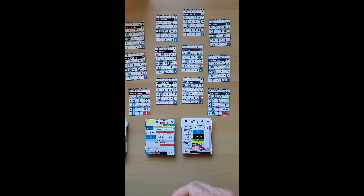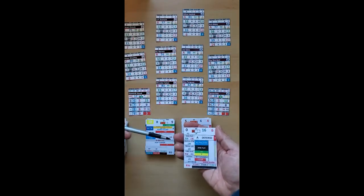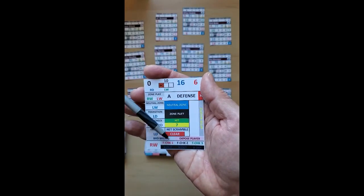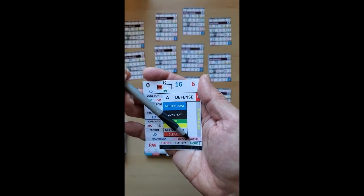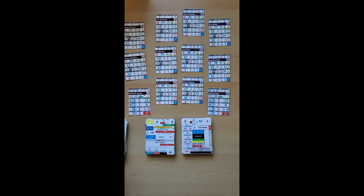If the blue number is above his breakout rating, you would look at the same card where you resolved the play and look at the bad break section. In this case it says 'exposed player,' and I'll go into the different scenarios for that — there are several different scenarios that can happen.